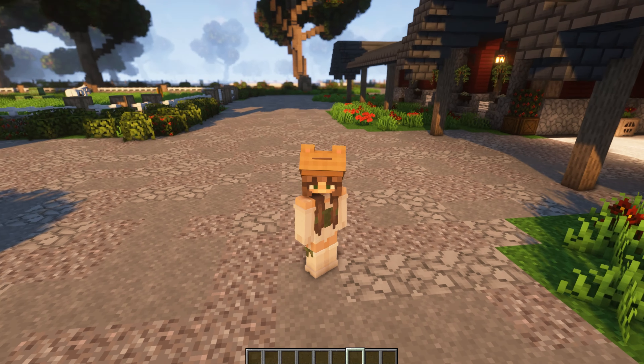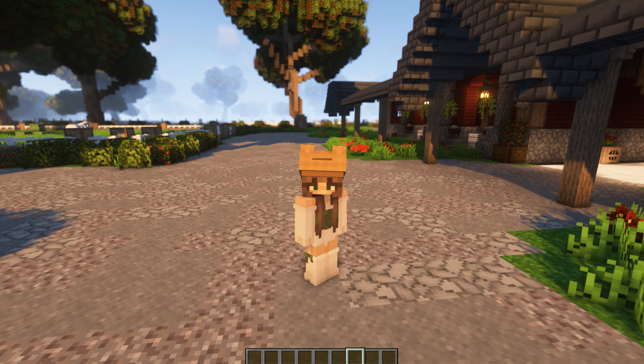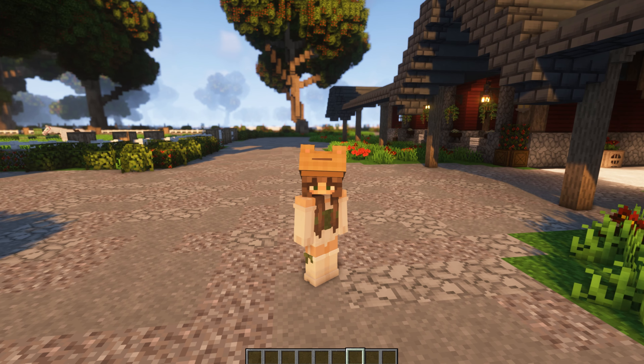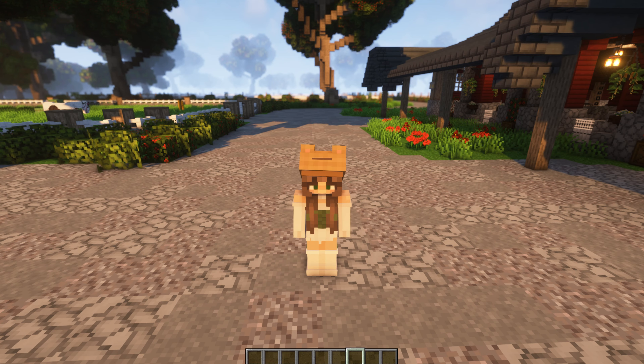Hello everybody, welcome back to another video! Today we are going to be looking at two brand new swim coats that you can get in your game for free, and the process is super simple. I commissioned a good bit of horse coats from Dragon, and I plan to commission even more soon. These can be taken out of your game by just removing a resource pack and put back in by enabling it again, giving you more variety on your swim horse coats. I wanted to give a big thank you to Dragon who made these two coats.